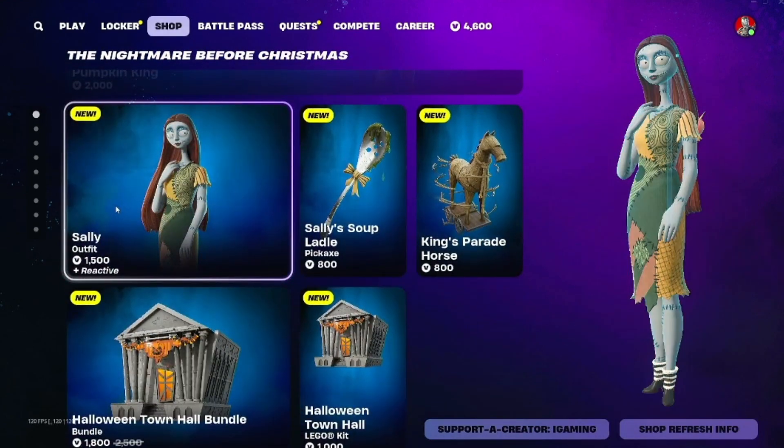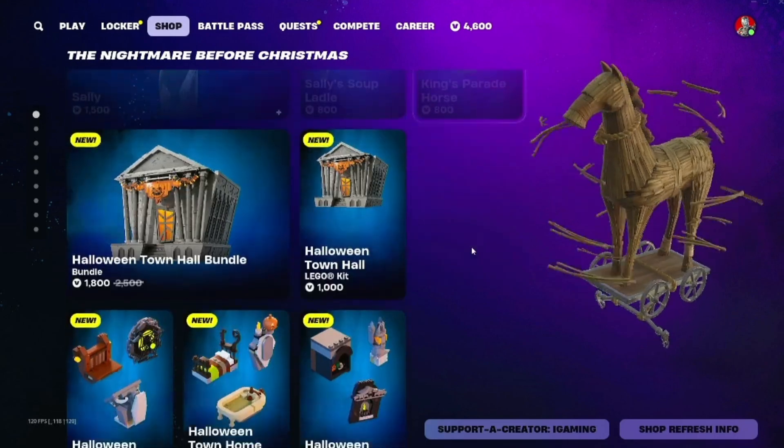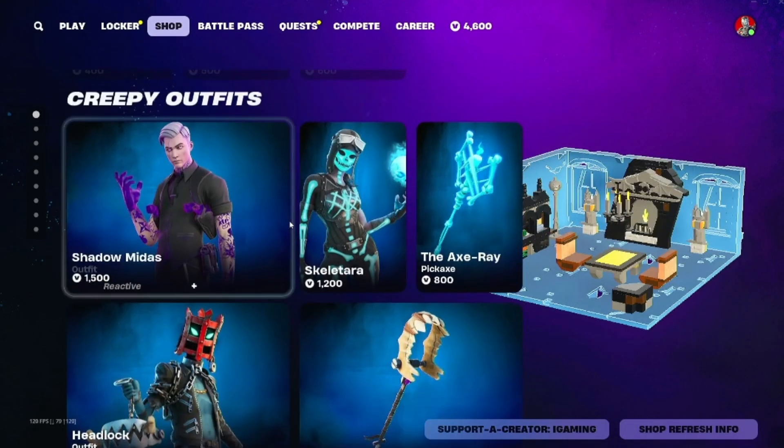We have the Pumpkin King, the Sally skin, the Sally Soup Ladle, and the King's Parade Horse. We also got the Halloween Town Hall for LEGO, and all this other LEGO stuff.